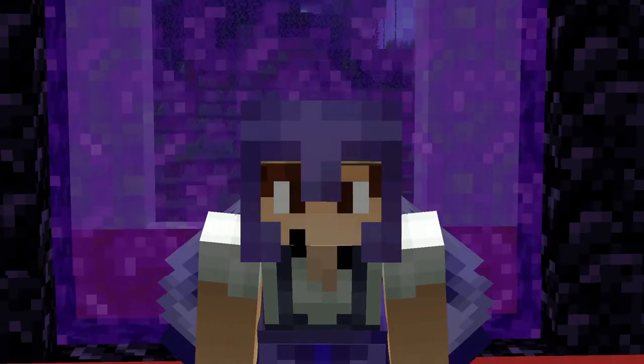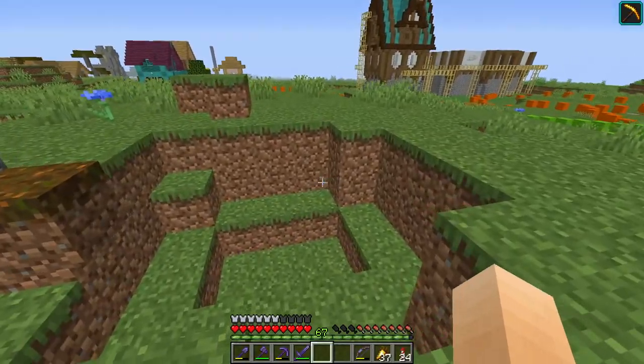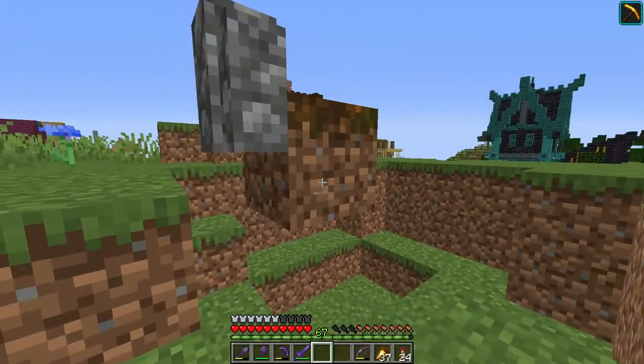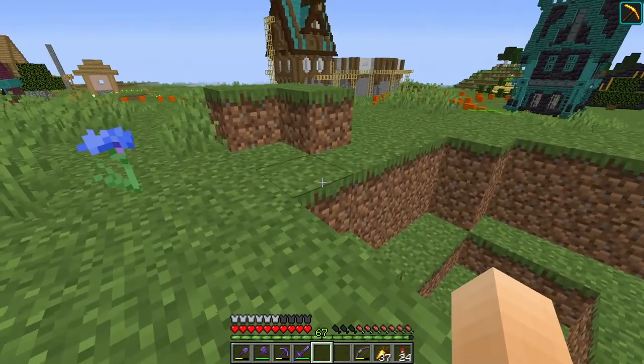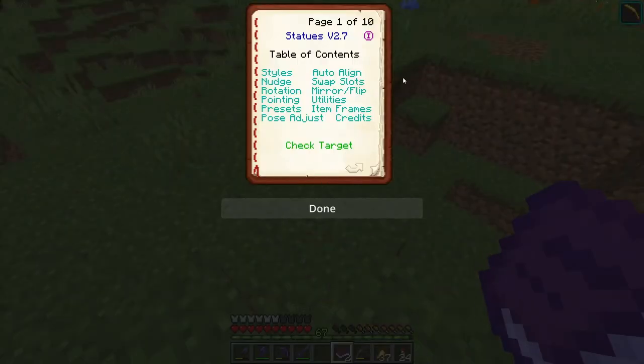Okay, so basically I think I know what we're gonna do — most of the stuff like these creeper holes and all these graves. There's a ton of these because people keep dying. That's kind of what I want to do. All right, so we have the statue book here.